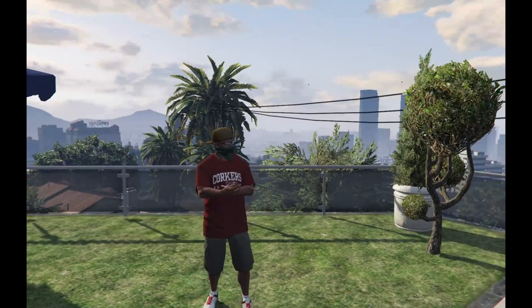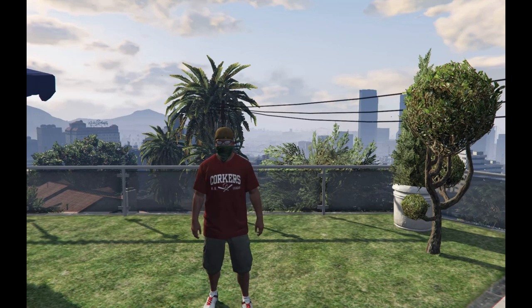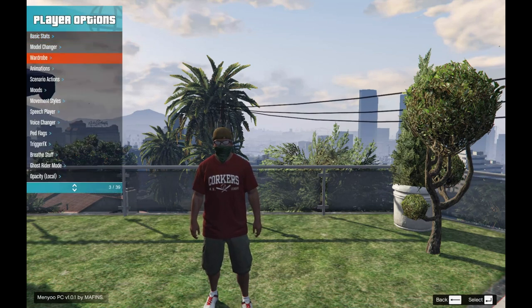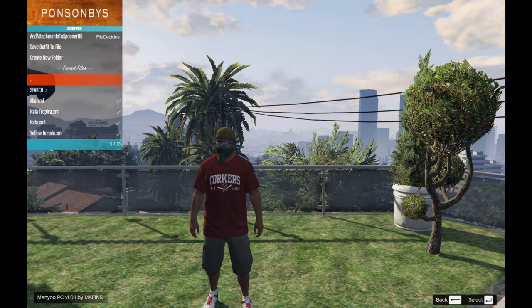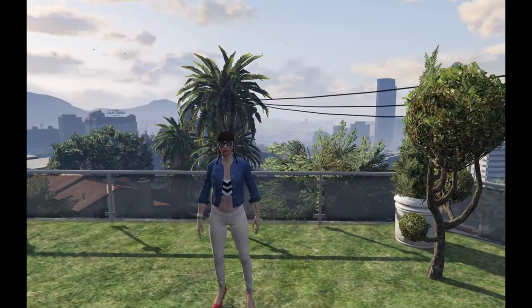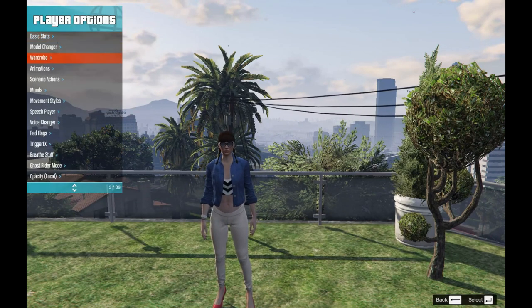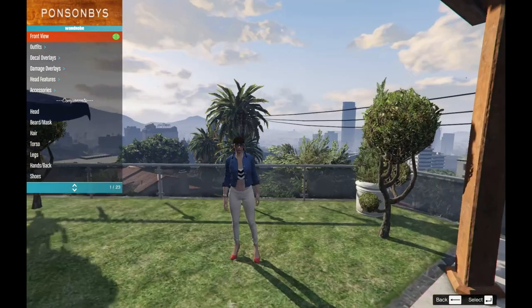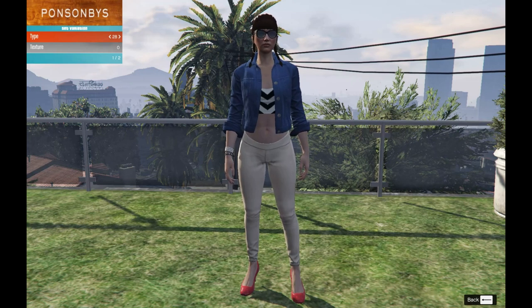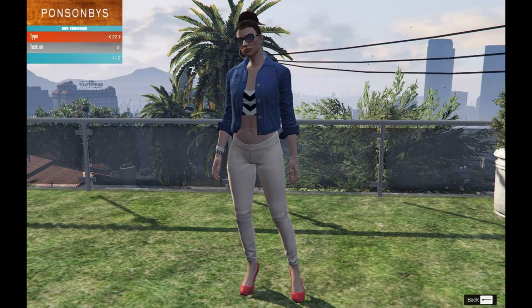So what we are going to do is change Franklin into an MP female. All I got to do is go to my menu, play options, wardrobe, outfits, and choose a female. So we are going to choose this female over here. Then go to your menu, play options, wardrobe, and front view. Now we are going to change the hairstyle — go to here, and I think it is number 207. Let's go and find it.